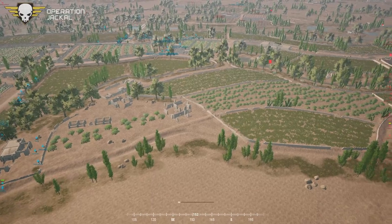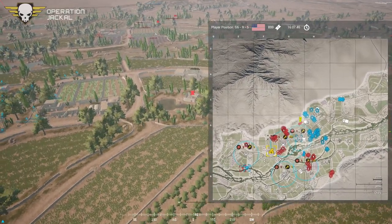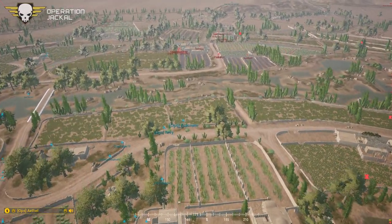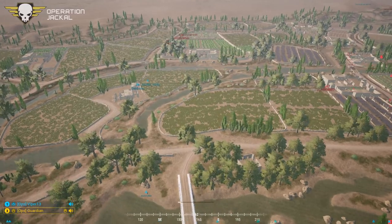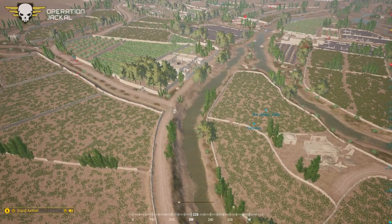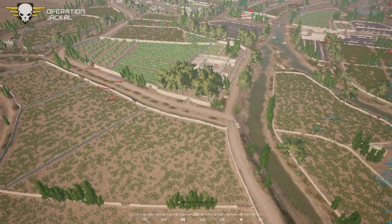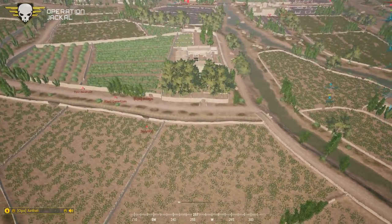US forces are making a nice push on the northern side. The insurgents have decided to give up the open field grounds and pull back to a more defensible location. Where Squad 3 is now is possibly one of the strongest locations for infantry on that part of the map — two walls on either side with the river in front. If the US forces try crossing those fields on the north side, the insurgent ARs can just light them up.